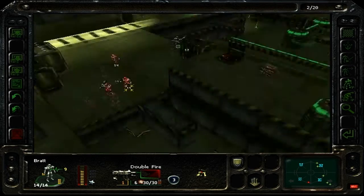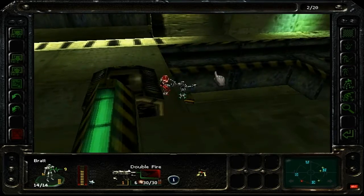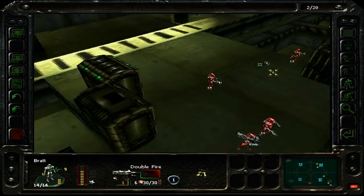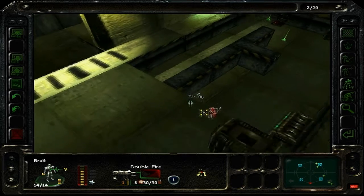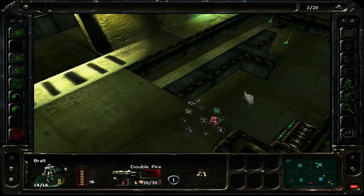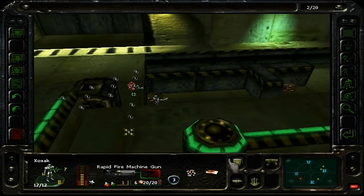The way to get this platform up is like a bit of a seesaw action — one guy stands on one end and the other end comes up. And once he moves off that, it goes down. I know it kind of leaves Brat in the open, but I'm going to pull him out there and just defend with Zozax for now.